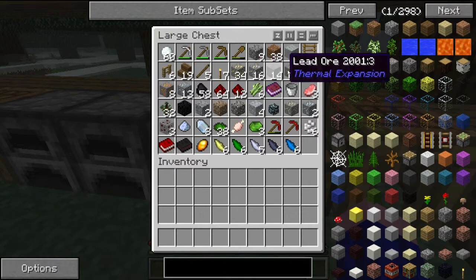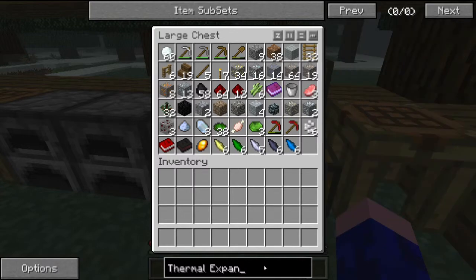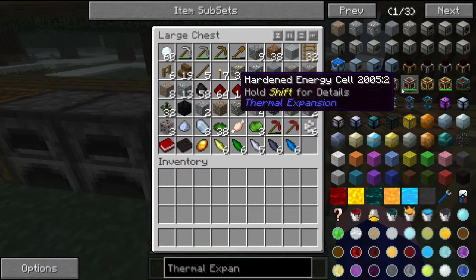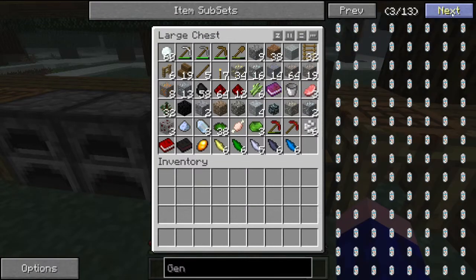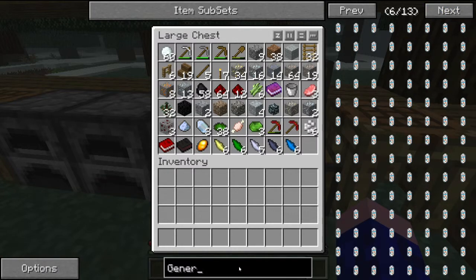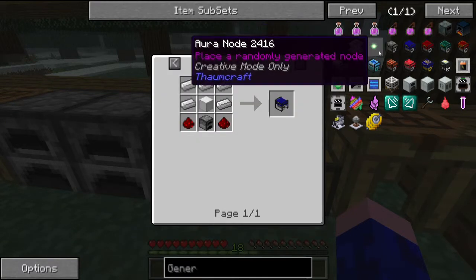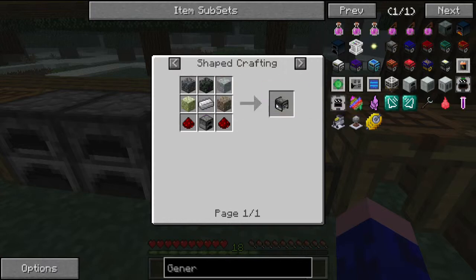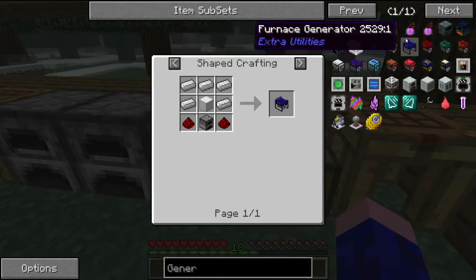We've gone down into the mines collecting a few base resources. Next thing I want to get into is Thermal Expansion, which is probably one of the first mods you want to get into. The first thing you actually want to get is a generator — I think I want to get a furnace generator. You can get a survivalist generator, which is the cheapest, but it doesn't make much energy. So I'm going to make a furnace generator.